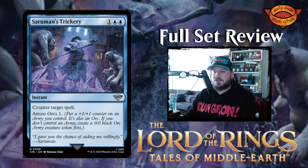Next up we have Saruman's Trickery — oh, this looks cool too. One blue blue for an instant: counter target spell, amass orcs 1. I like that.